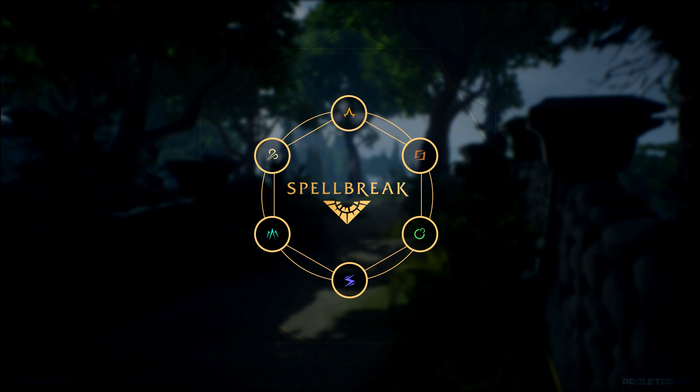Gauntlets are your primary weapons in Spellbreak as they allow you to use sorceries and spells, your spell being originally bound to your right click and left click, whereas your sorcery is bound to your Q and E. There are a few things we need to know about gauntlets before we just put them on to start shooting.